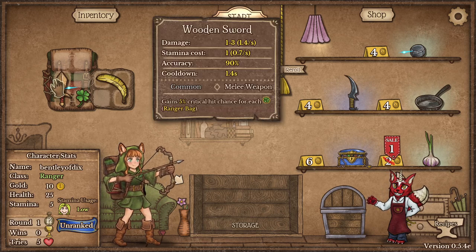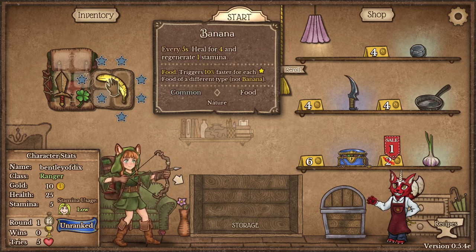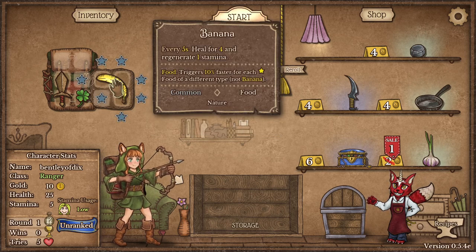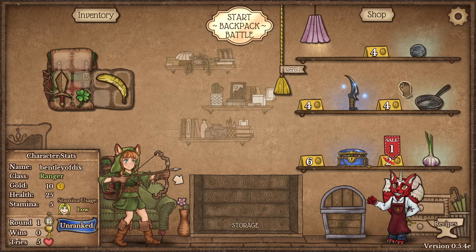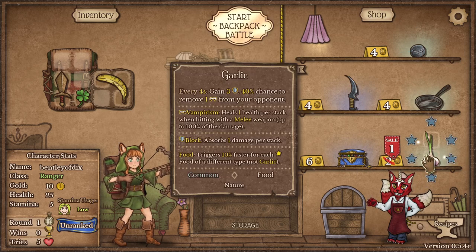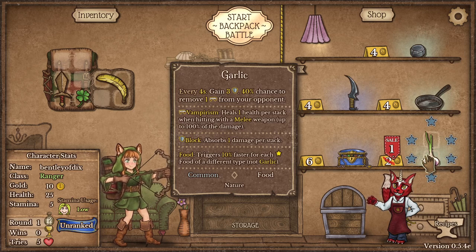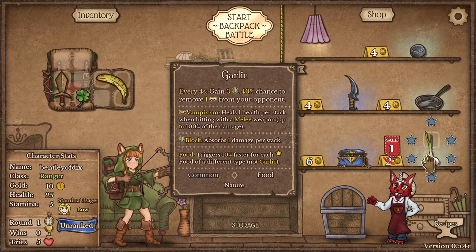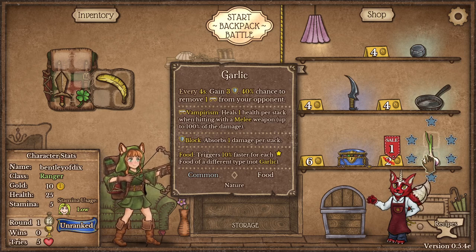Weapons take stamina. It also has an accuracy and a cooldown. Things like the bananas and the clover, they just attack either on a cycle or at the beginning of the battle. There's something on sale for one cent - that's garlic. Every four seconds, we gain three shield. Block - one damage per stack. 40% chance to move one teeth - that's vampirism. Right underneath it will tell you vampirism essentially gives us life drain.